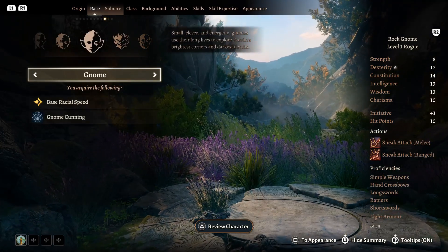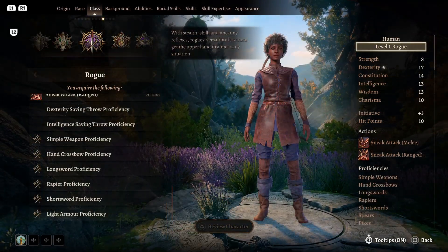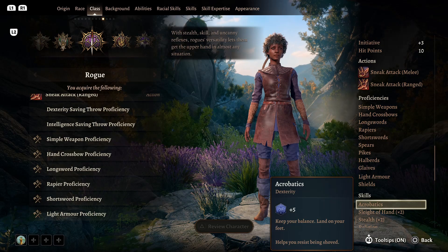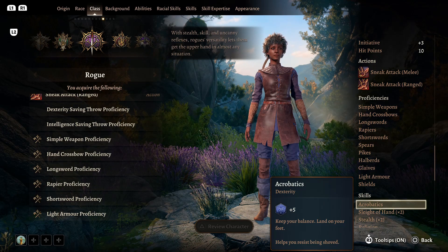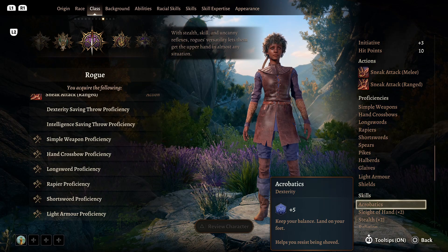Picking a class and a race will give you a number of proficiencies. You can see the combined result of these choices by pulling the R2 trigger and scrolling down with the d-pad. Being proficient refers to whether your character can use something particularly well and get a bonus to the dice roll — or not suffer a penalty — for attacks, spell attacks, skills, and saving throws.